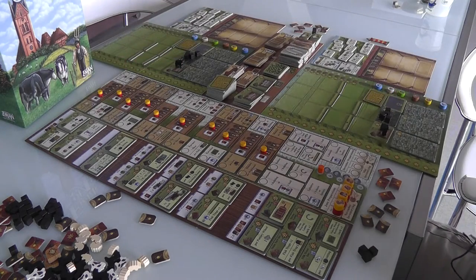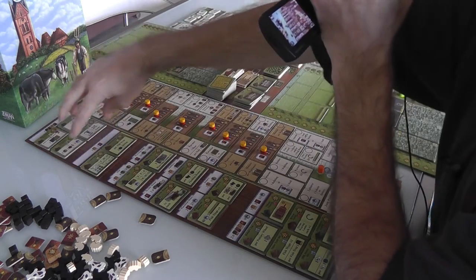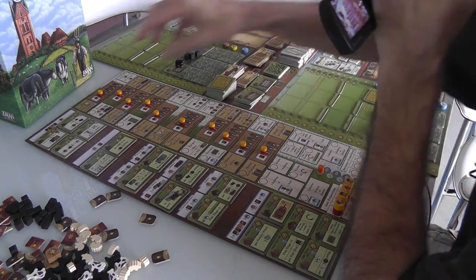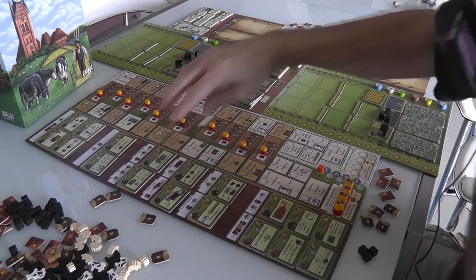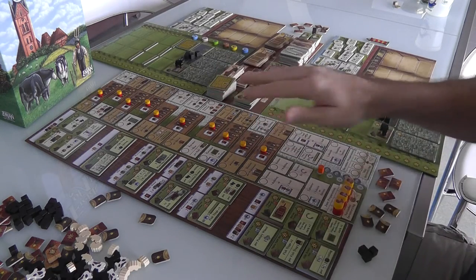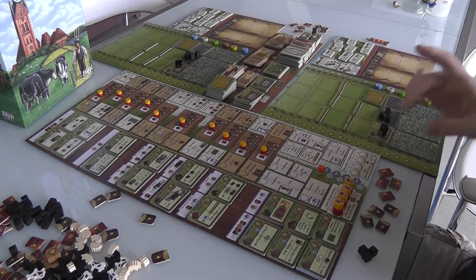These are all the buildings we could build and we're in a race to build them. Half of them are randomly chosen every time you play, and the other half are preset. Four are randomly chosen, as were these two; six will always be here every game, as will these three, but some are randomly chosen. So 50% of them are unique every time you play and 50% are preset. And with that, I've been talking about this game too much — let's start playing.